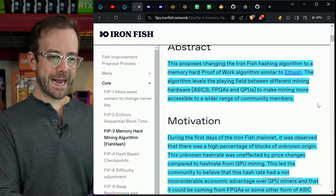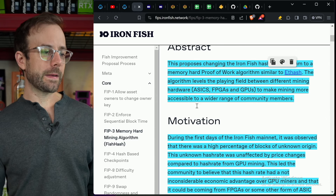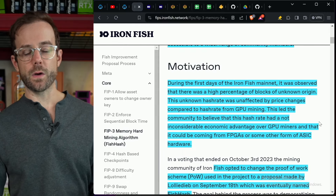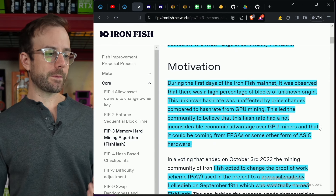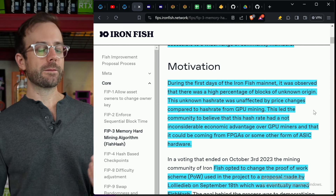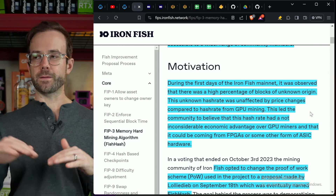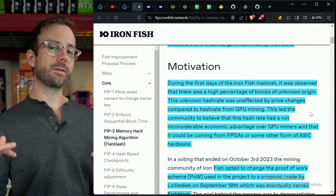It's going to use the memory of the GPU, which is what the current algorithm absolutely does not do — which has made it so susceptible to FPGAs and ASICs. This algorithm levels the playing field between different mining hardware to make mining more accessible to a wider range of community members. During the first days of the Iron Fish mainnet, it was observed that there was a high percentage of blocks of unknown origin. This unknown hash rate was unaffected by price changes compared to the hash rate from GPU mining.